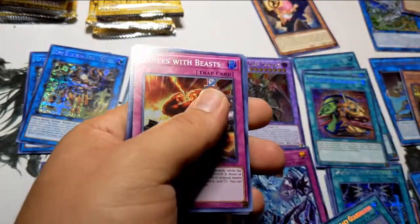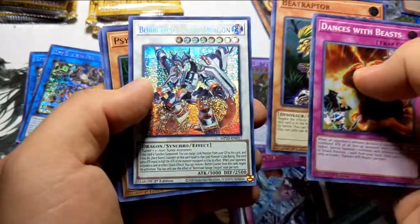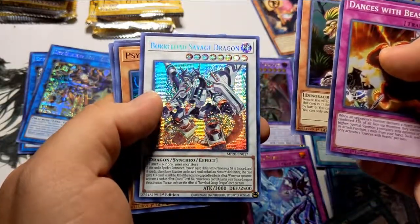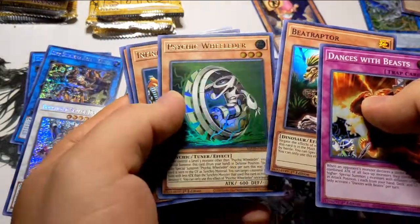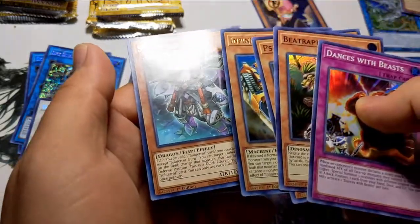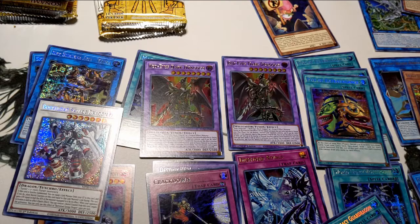Dances with Beasts up first, next is Beat Raptor, followed by... Borrelsword Savage Dragon! Hell yeah, that is what I'm talking about — that is a solid bingo bango! Psychic Wielder will lead there, another Subterror Guru — I gotta place it to the Subterrors now, gotta use them in something.